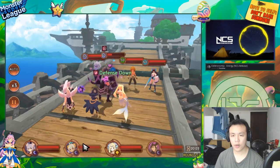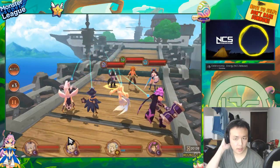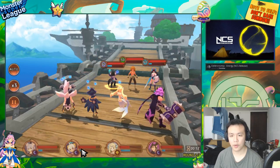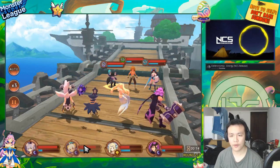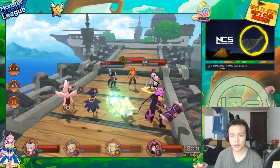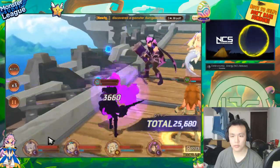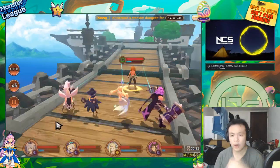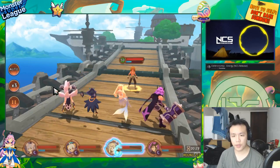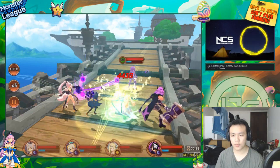I don't know how they match the clans — I think maybe they have a system where they match people with higher points against other people with higher points. That would probably be more fair. If you don't have a lot of monsters, I would say just use whatever monsters you have gemmed up even if they're not good for PvP — I think that's probably the best idea.